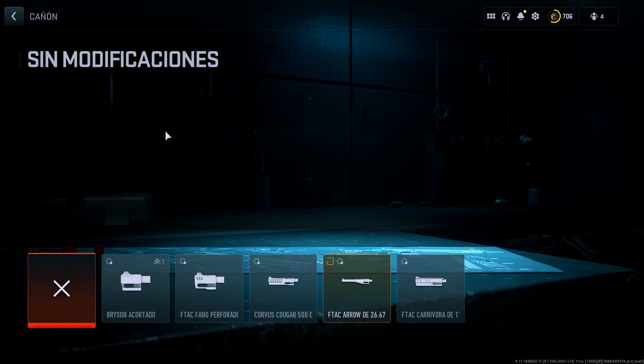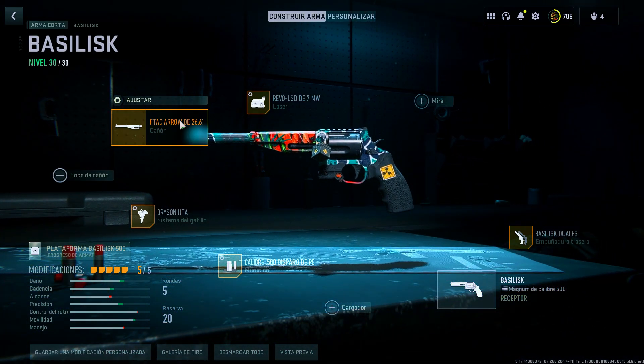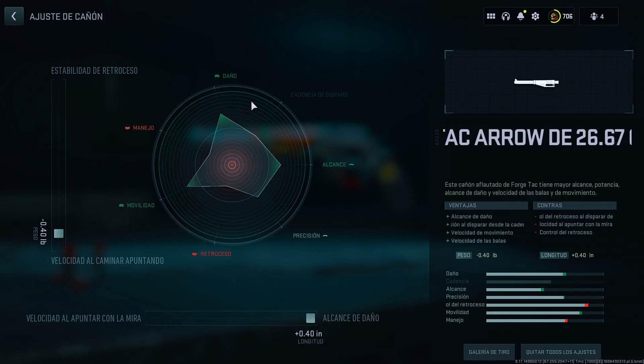Next, for the barrel we're going to equip the F-Tag Arrow. This will help us with damage range, hip-fire accuracy, movement speed, and most importantly, bullet velocity. In its tuning, we'll set the weight to -0.40 and the length to +0.40.